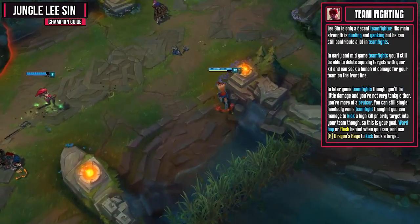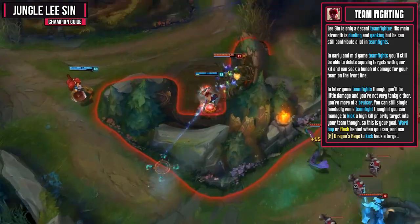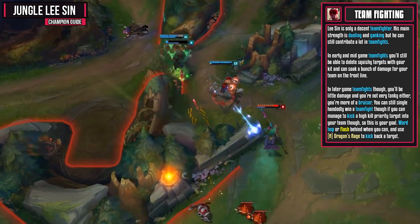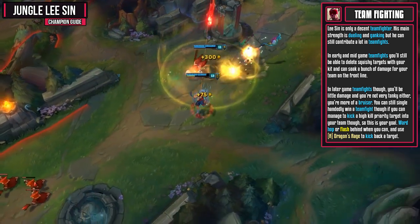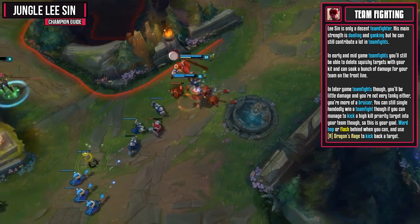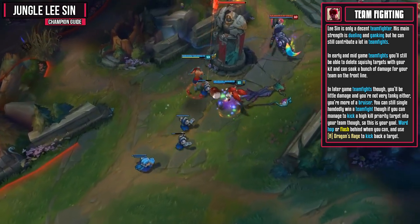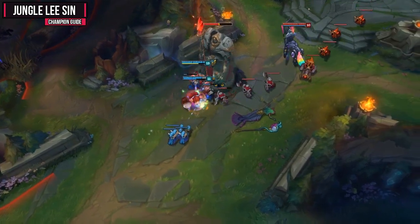Lee Sin is only a decent teamfighter. His main strength is dueling and ganking, but he can also contribute a lot in teamfights if played properly. In early and mid-game teamfights, you're still going to be able to delete squishy targets with your kit and soak a lot of damage on the front line for your team. In later game teamfights, you're not going to be doing much damage and you're not very tanky either — you're more of a bruiser. You can still single-handedly win a teamfight though if you can manage to kick a high kill priority target into your team. Ward hop or Flash behind the enemy when you can and use Dragon's Rage to kick back the target.